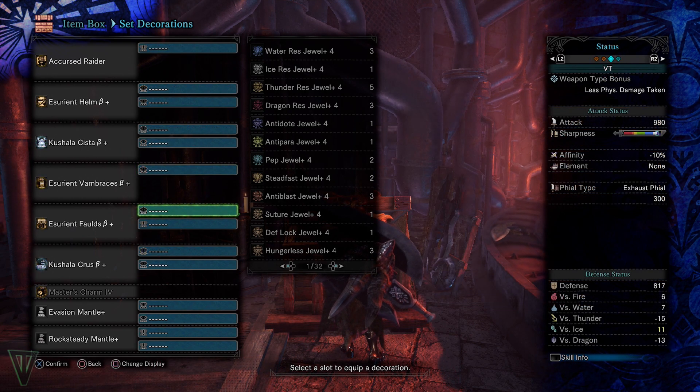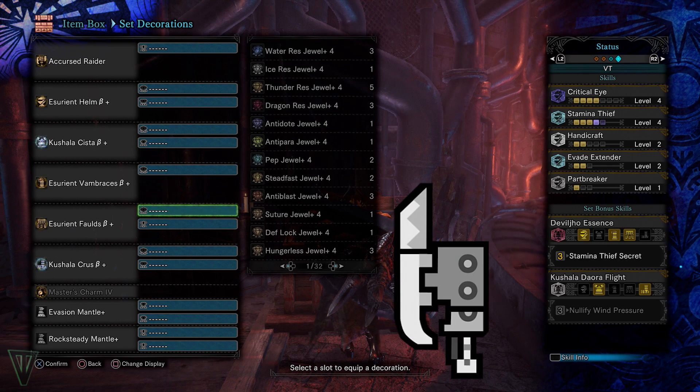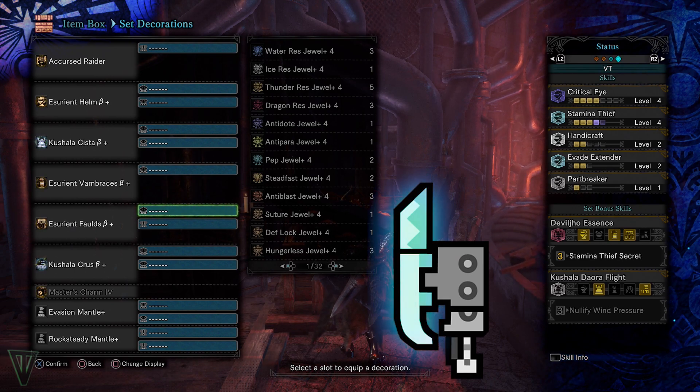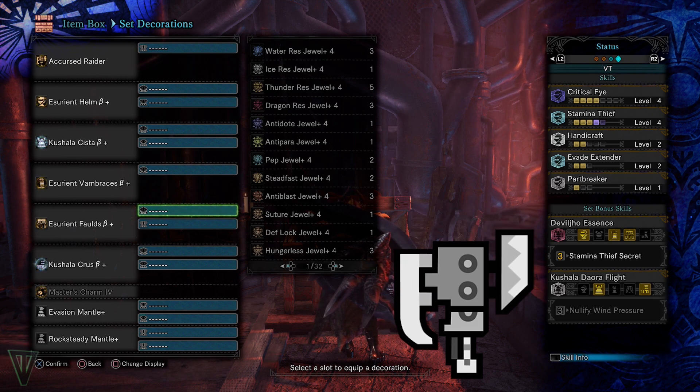Evade Extender is an absolute requirement for switchaxe sets in my mind, and since this weapon lacks a lot of sharpness, I gave it Speed Sharpening. I would really like to max out the Health Boost and Heartbreaker, but I need to augment my weapon and get another Rare Level 4 decoration.